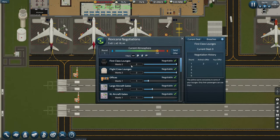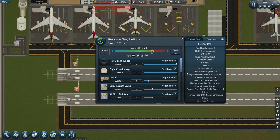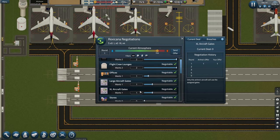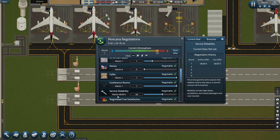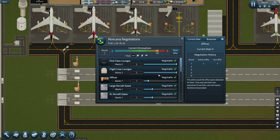They want a first class lounge - my good grief. What if we... they want an office like this. I'm not sure what I'm doing here.